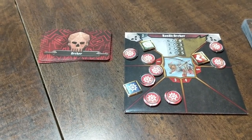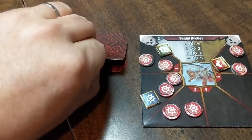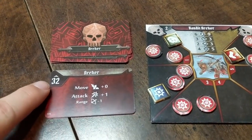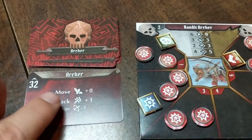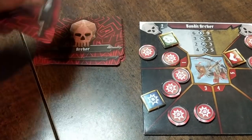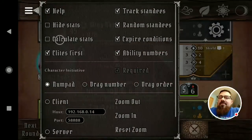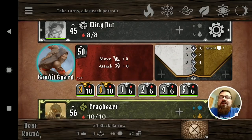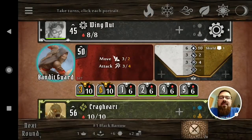Probably my favorite aspect of Gloomhaven Helper is how much it drastically simplifies keeping track of enemy information. If you're playing out of the box, every round you're pulling a card for each type of enemy, getting an initiative and modifiers to their base stats that you then have to reference. The app takes care of that — you don't have to worry about that deck. Instead of having modifiers that you must calculate yourself, it shows the final value for those monsters, which really simplifies things.